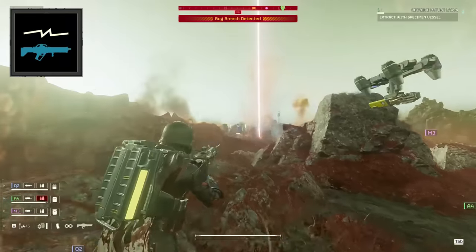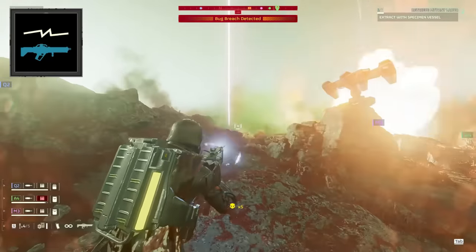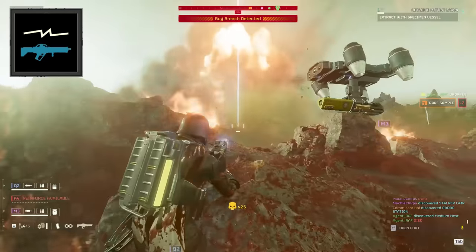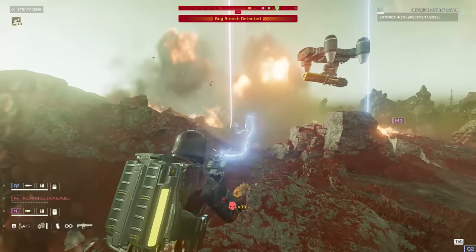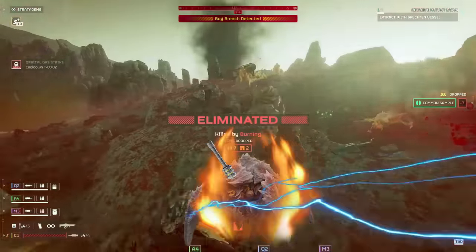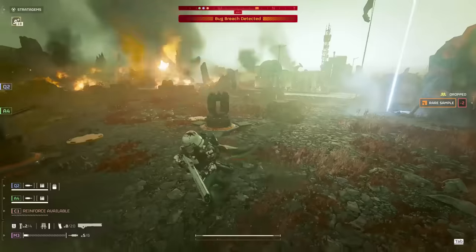The Arc Thrower excels as an anti-hunter weapon, so you can bring something like the explosive crossbow or Eruptor for bile spewers and bug holes. This also frees up your secondary so you can bring something other than the grenade pistol for those times you quickly need to get a hunter off your buddy. To capitalize on the stagger of this weapon, we're bringing — and you will hear me saying this a lot — Thermite Grenades. Being able to stagger a charger, slap a thermite on his head, and continue staggering them while the power of the sun melts through their brain and electricity arcs off their body to kill their friends is just incredibly satisfying.